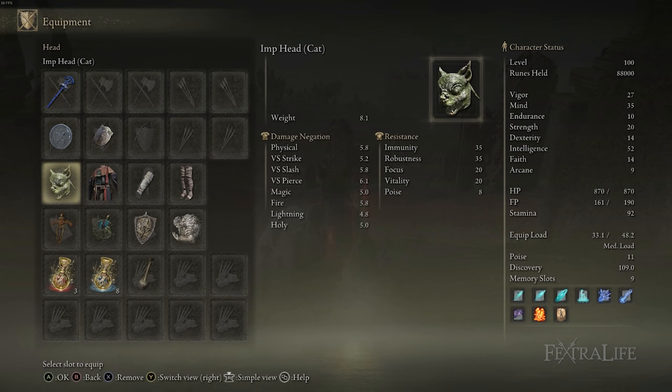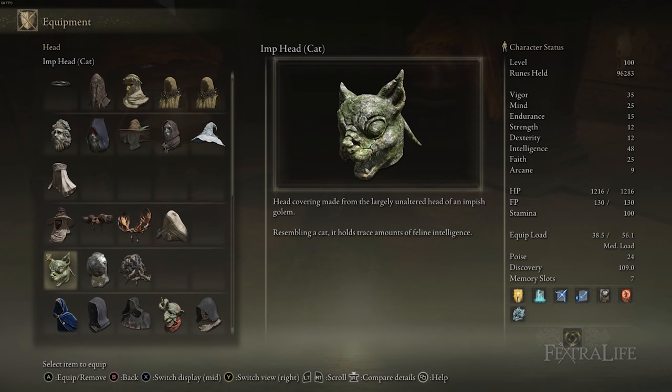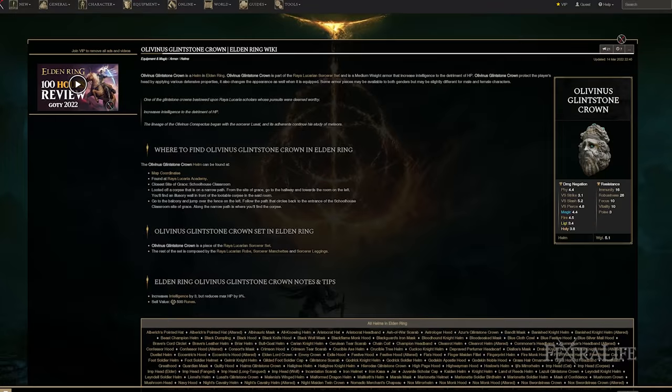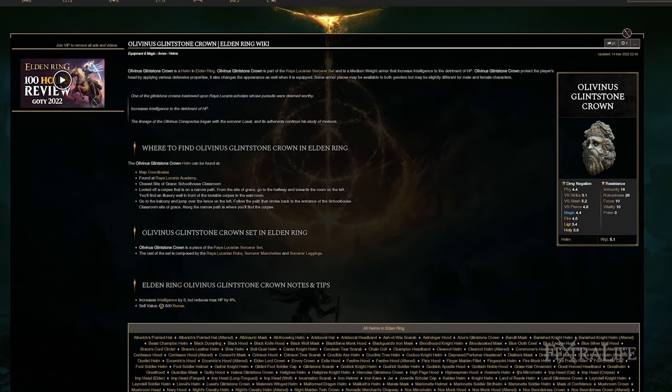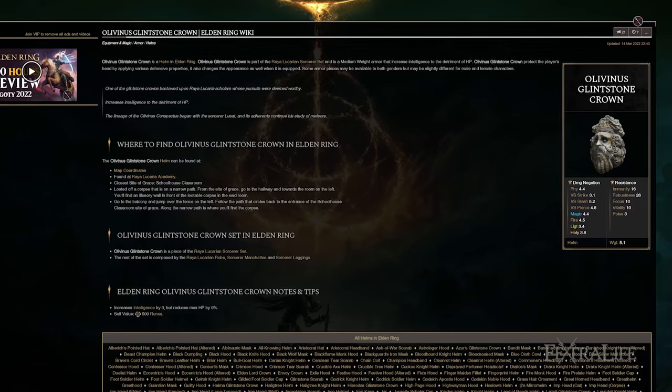For armor, you absolutely want to use the heaviest you can while still medium rolling, which won't be very heavy with this build since we have no points in Endurance. Get as much protection as you can. For your head slot, you'll want to use something that increases your intelligence, because you need to hit 52 intelligence to use the Comet spell for this build. Just be careful — if you get something that lowers your HP you'll be in bad shape, as your vigor is already a little on the low side.